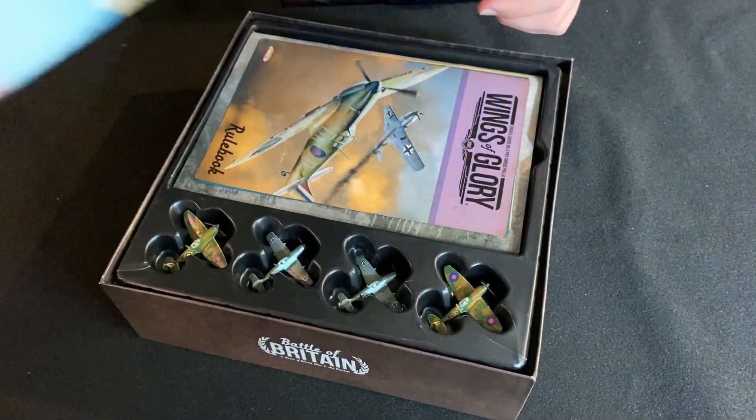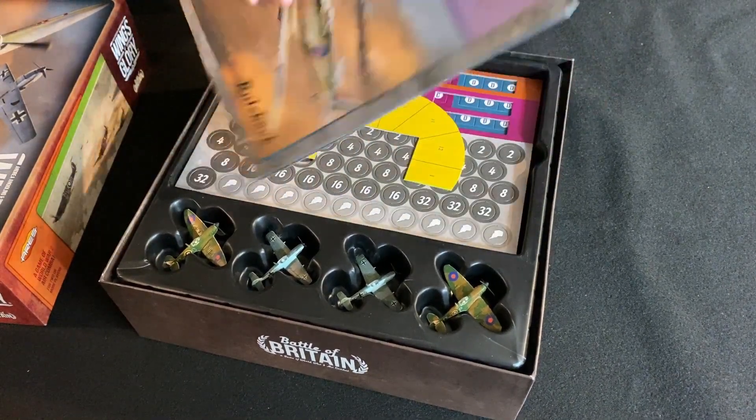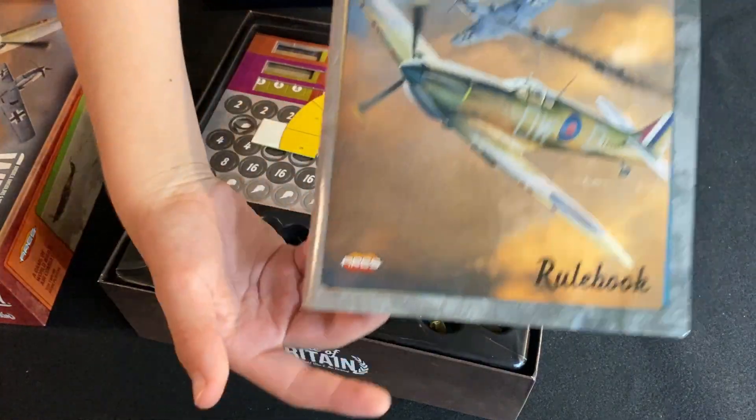Taking a look inside, the first thing we see, besides the miniatures, is the rulebook which covers the various different game modes, which include basic, standard, and advanced.